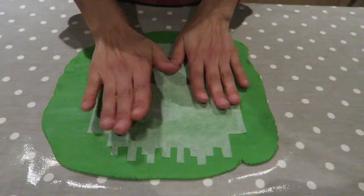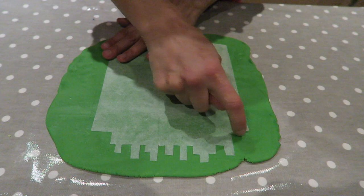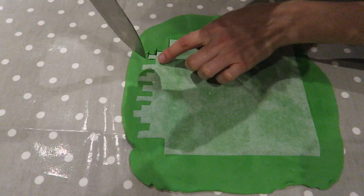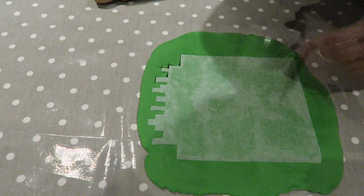Put the baking paper on and take a knife and just shape it up with a knife like that. Once you've done one side, take the paper, make sure it's oriented correctly, and cut on each side as well to make a lovely grass top for your block.